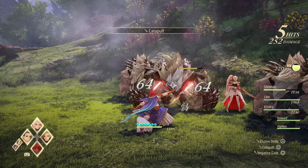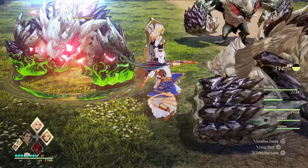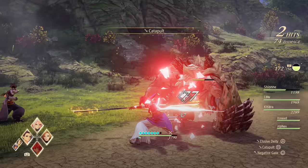Next up is Dohalim, who is a staff-wielding melee fighter and magic caster. He excels at close to medium range combat, has many multi-hitting strikes, and can also provide backup with some support magic. His blast attack sends him in to strike an enemy, which also applies a light snare on them. Dohalim's main character perk is Rod Extension, which activates when he performs a perfect dodge evade.